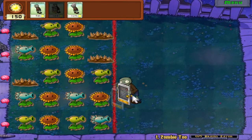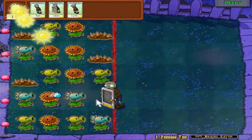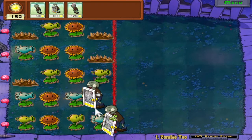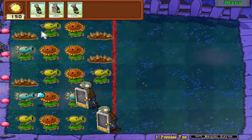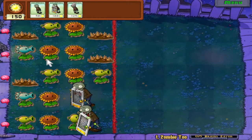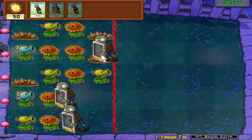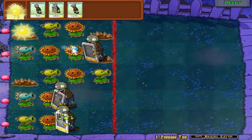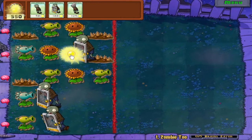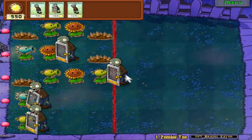To start it off, we're gonna put a screen door zombie in this lane because the snow peas are not going to affect him at all. We're also gonna put a screen door zombie in that lane. This lane is a little annoying because we've got a spikeweed and a snow pea, but I think a screen door zombie will be able to walk over this spikeweed - as long as he doesn't take too much damage from it, we should be okay. We're still okay. Cool.